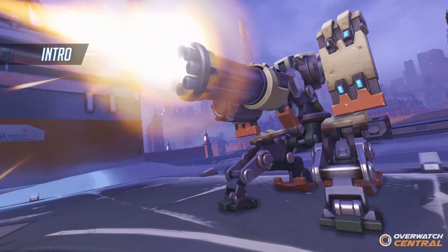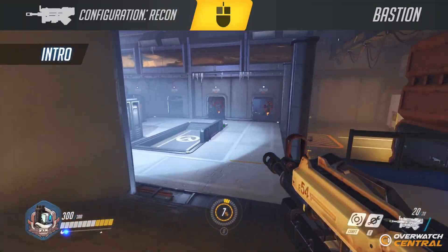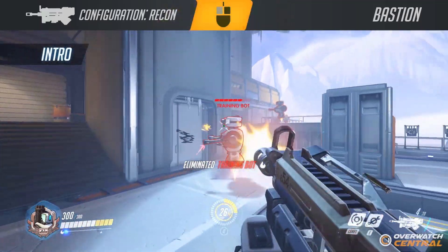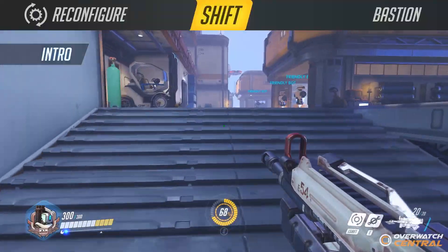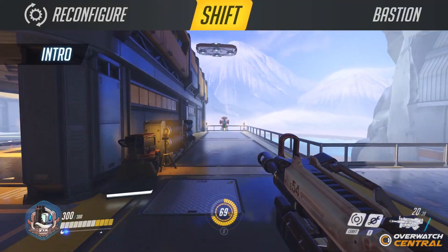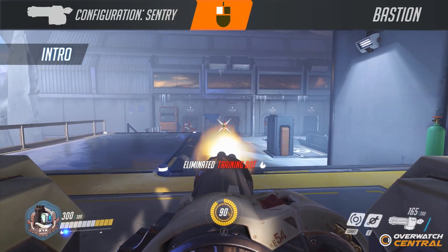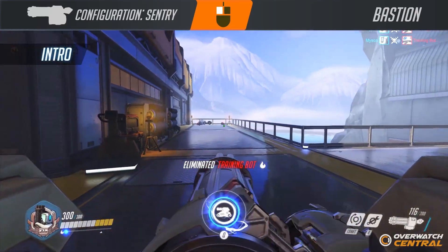Bastion is a defense hero with one of the highest damage outputs in Overwatch. You can have two different configurations when playing Bastion. The first one is configuration recon, which allows Bastion to move around and use a submachine gun that deals medium damage. The second configuration is sentry, which puts Bastion in an immobile state and allows you to look around 360 degrees on the spot, enabling Bastion's Gatling gun that deals heavy damage.